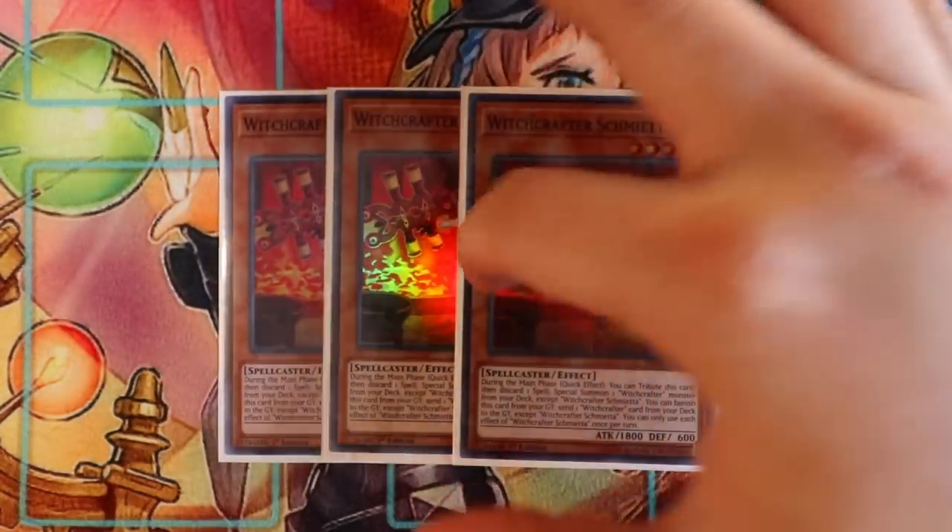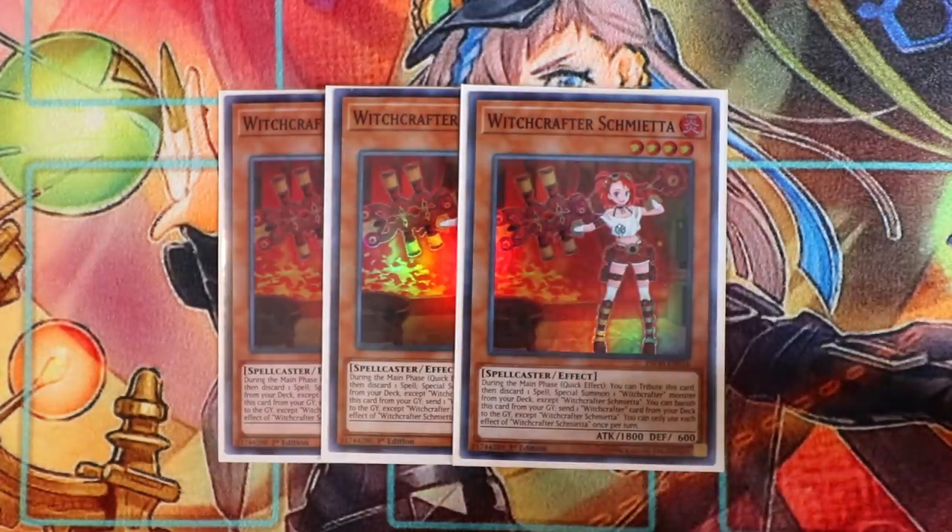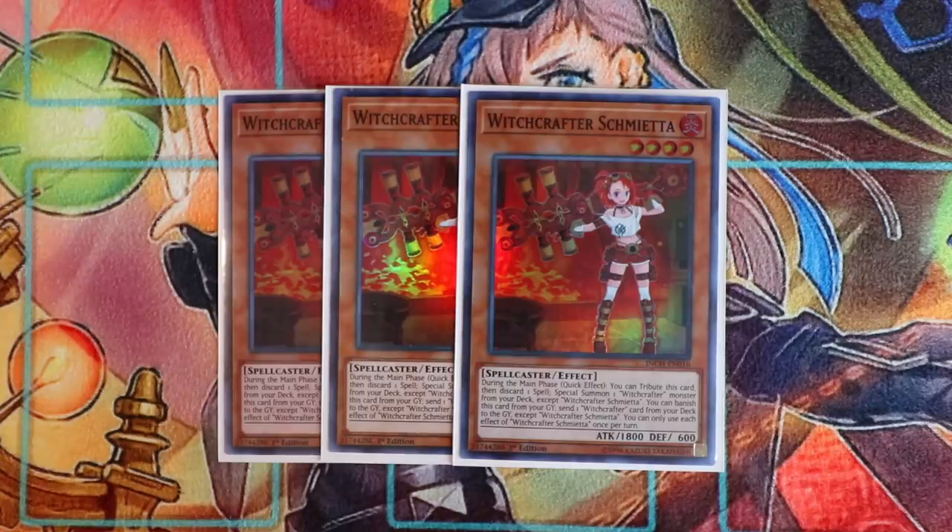Starting with the monsters, you're going to play of course triple Witchcrafter Shameda. This card is absolutely incredible — she's your main starter card in the deck. All the small Witchcrafter monsters have this ability where during the main phase as a quick effect, you tribute this card then discard one spell card to special summon one Witchcrafter monster from your deck except Witchcrafter Shameda. Her secondary effect lets you banish her from the graveyard to send one Witchcrafter card from your deck to the graveyard, acting essentially as a foolish burial for Witchcrafters. All Witchcrafter spell cards have the ability that during the end phase, if you control a Witchcrafter monster, you add the spell card from your graveyard back to hand, so she essentially searches and recycles your cards.